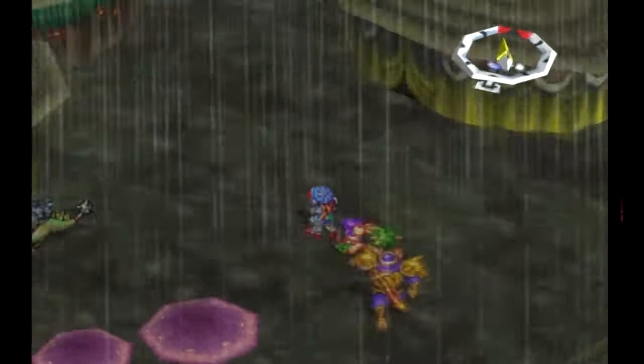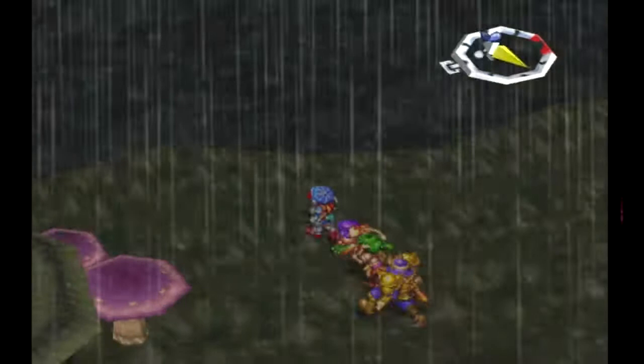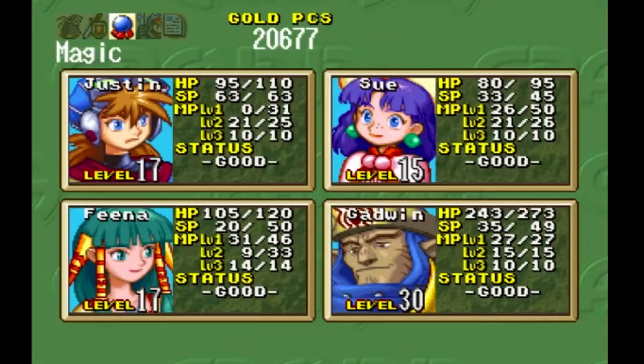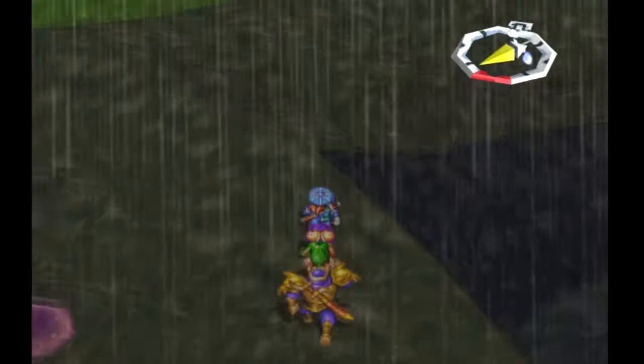Welcome back everyone to ASCII and the let's play of Grandia on El Tires' YouTube channel. We ended up in Mount Typhoon, which is where we're apparently going to be getting something or other. We're supposed to be going to the Typhoon Tower, which is where we will be finding a means to stop this torrential rain.